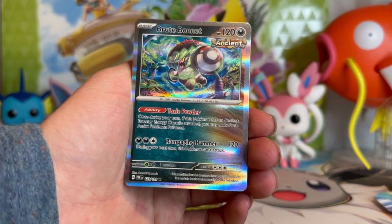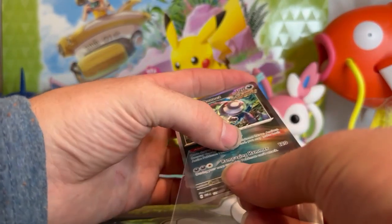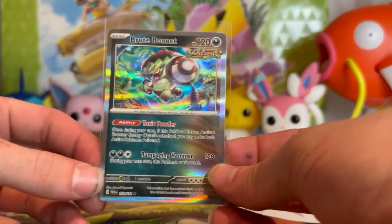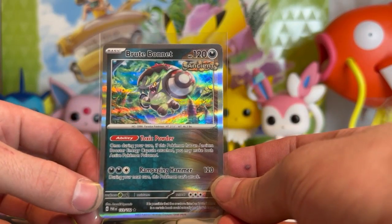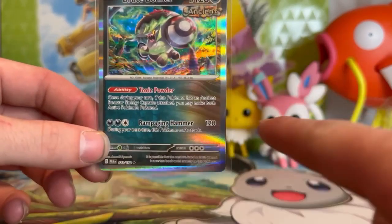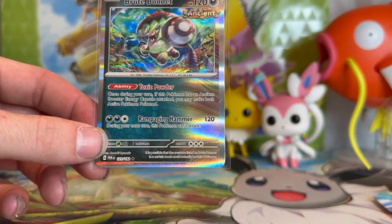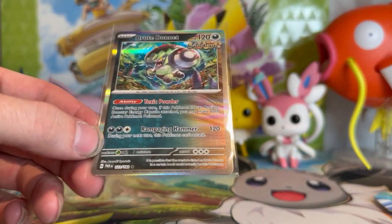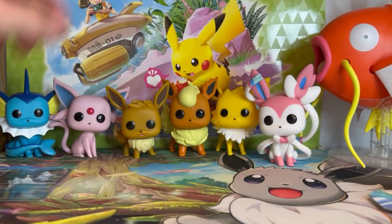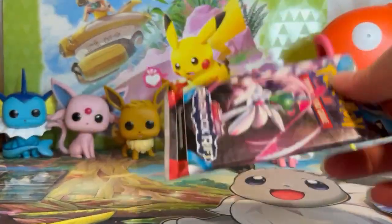We're going to throw Brute Bonnet in a sleeve. I know it's technically just a rare but this is our first one and it is going in the binder sleeved up. Look at that Brute Bonnet — I love the face on that. It's got this halfway-changing look, almost like Tomokazu's artwork style back there, but this is done by Anasaki Dynamic — never heard of that artist before, but I think they did a great job. Let's jump into these single pack boosters.